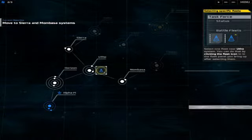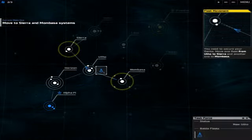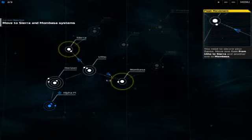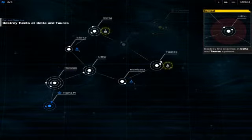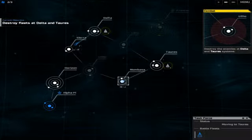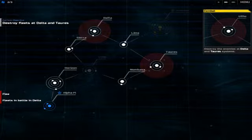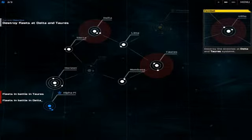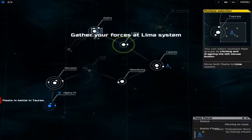The tutorial wants us to select one fleet in the Utho system, then move it to Sierra and the other one to Mombasa, separating our fleets into two areas. We can speed things up. Now we want to destroy the fleets at Delta and Torres. I see two destroyer fleets there — they're trying to destroy the world. My opinion: I would not have split my ships at that point, I would have kept them together. So we'll bring our fleets back together.